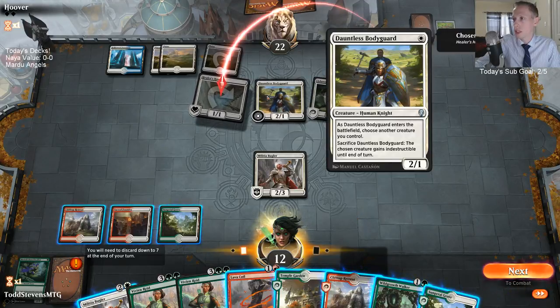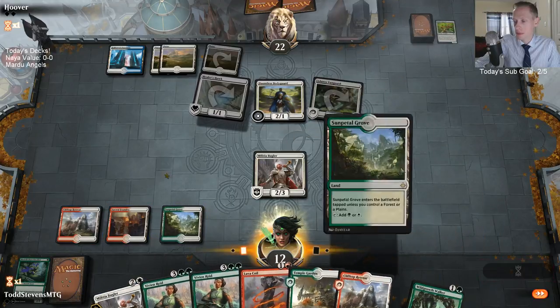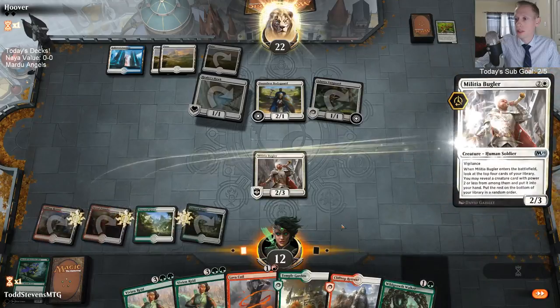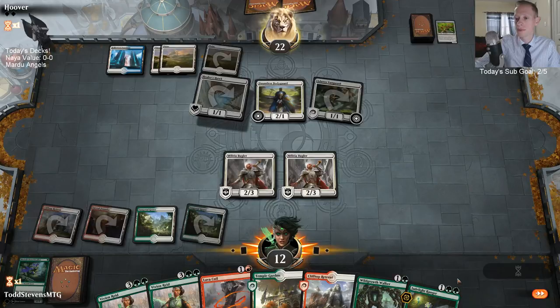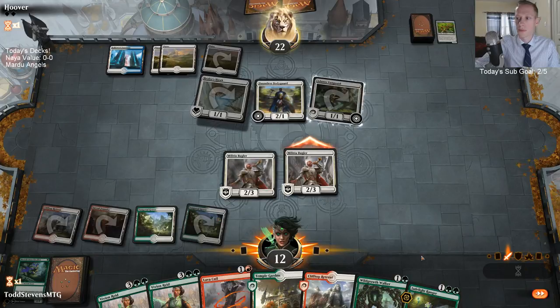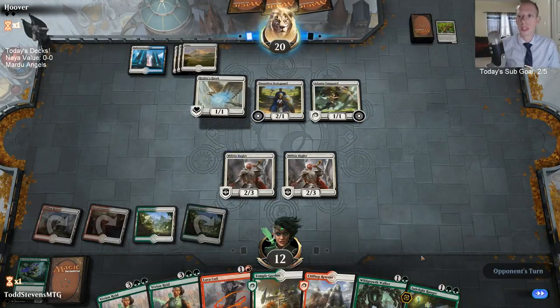So what's the Bodyguard protecting? It's protecting the Healer's Hawk. I think I should have just played the Temple Garden here, because now I'm just going to play the Bugler. I want to save Lava Coil for a potential Benalish Marshal. If you can't use a wild card on a card, that's a glitch that just happens randomly sometimes — just close out your program, reopen it, and you'll be good to go.